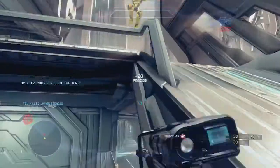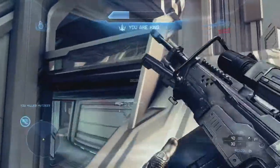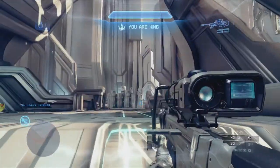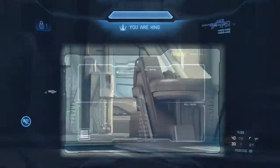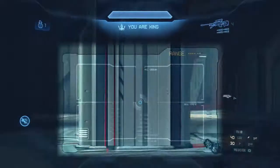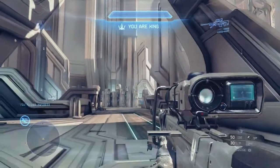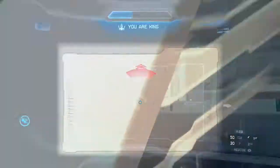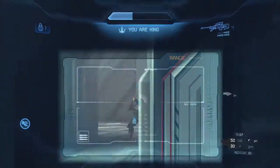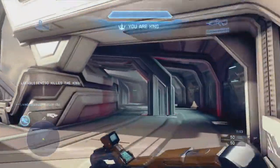A huge part about playing Regicide on this map specifically is to use the fact that you are king. Playing on Abandon or Adrift is kind of hard to use being king because those maps are just a little bit too big and awkwardly shaped, but Haven is symmetrical. Right now what I'm doing is essentially defending the ramp since I'm king and I know they're going to rush me.